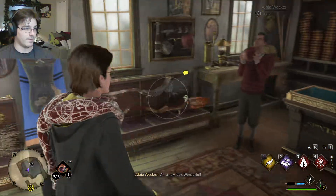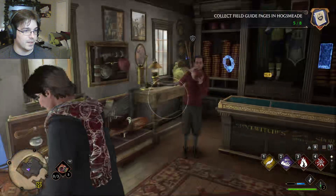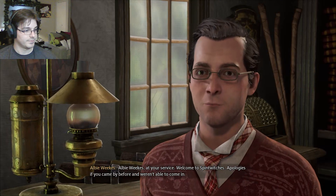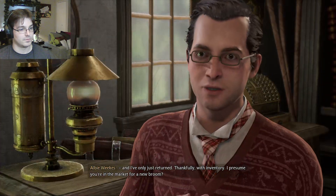First things first. New face — wonderful! Rebellion! Spintwiches Sporting Needs, run by Albie Weeks. This shop sells all manner of wizarding sporting goods, including the latest broom models. Gossip around town is that Albie himself is working on a number of broom enhancements. Why don't we talk to him? Hello. Mr. Weeks, is it? Albie Weeks at your service. Welcome to Spintwiches. Shop's been closed since trade routes were disrupted — I had to travel as far as London to meet with my supplier, and I've only just returned with inventory.